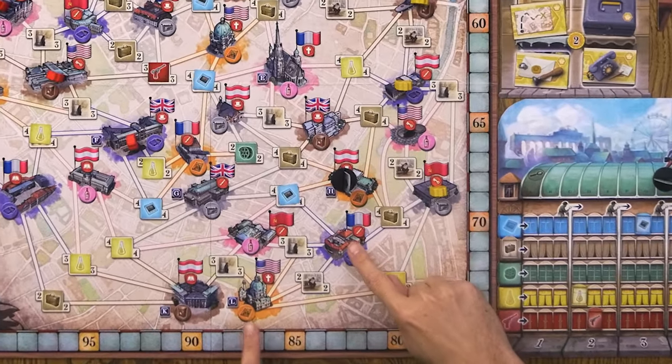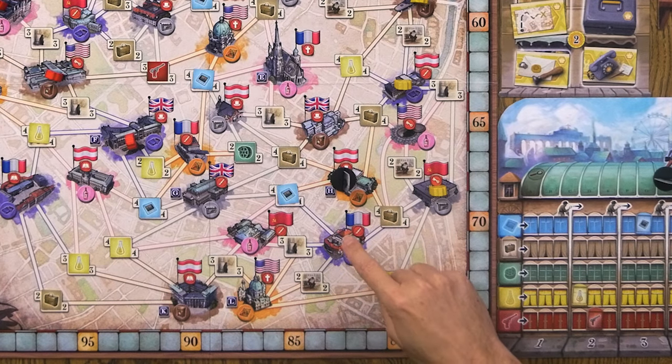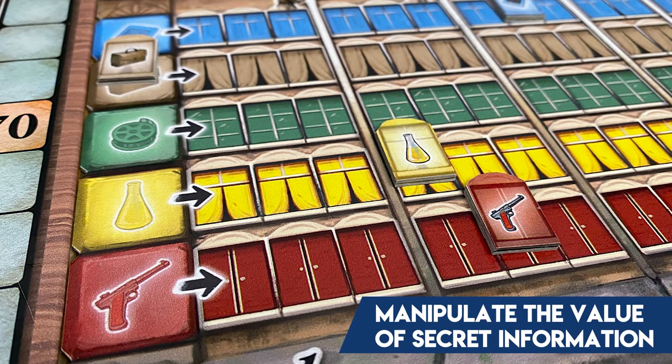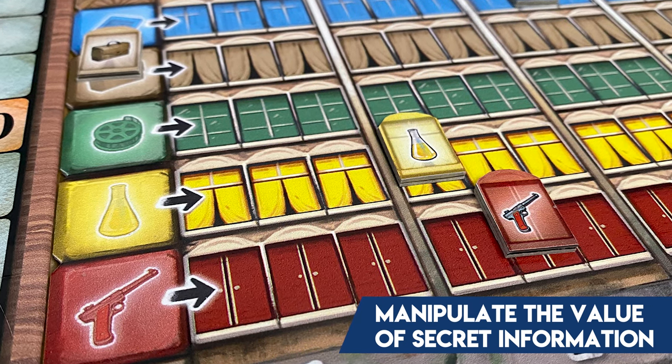As I started reading the rules, I wasn't sure. But then when I first taught it — I've taught it a couple of times now — it does really come through, because you are organizations placing agents out into these buildings using bribery instead of the resources you'd normally spend to place them. Then you're trying to surround these other sections that have secret information, and that secret information is going to be stuff that you collect. As you play the game, the different types of secret information are going to increase in value to differing degrees, so some secret information is worth quite a bit.